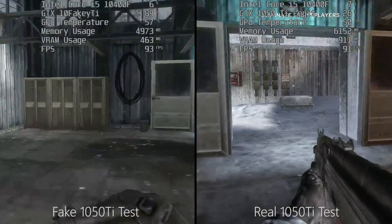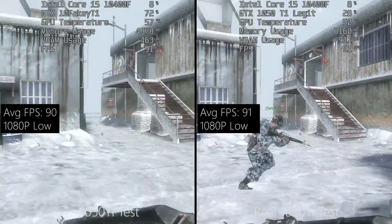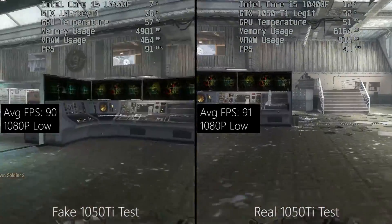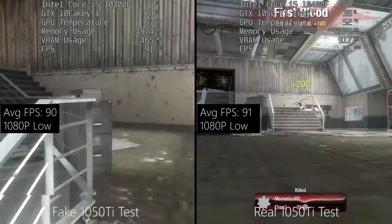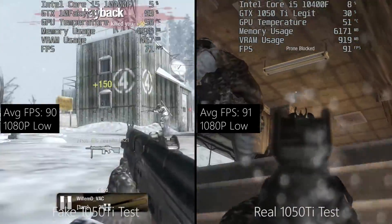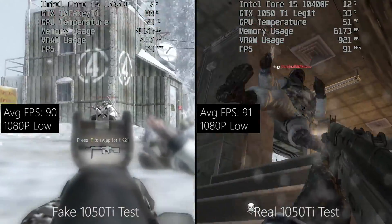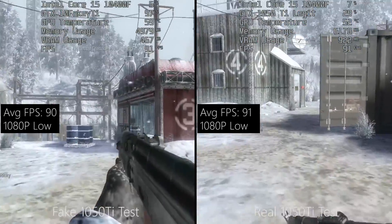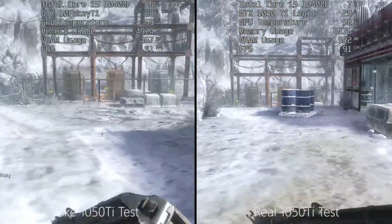Call of Duty Black Ops ran fine though, and managed to hit the 91 fps cap at 1080p low — not a bad experience if I'm honest, and one that was shared between both GPUs. The legit card is of course capable of higher settings and even a slightly higher bump in resolution, but at least there were no problems with crashing during this test.